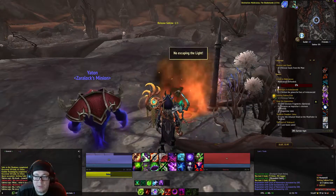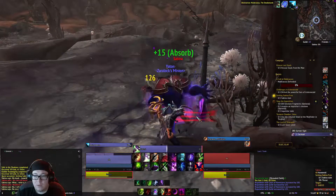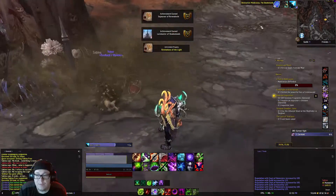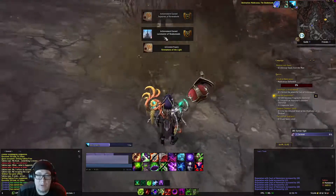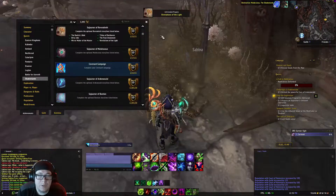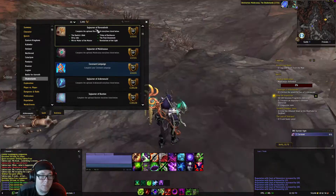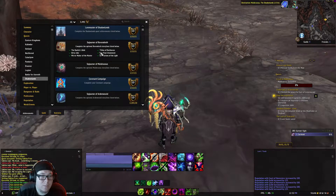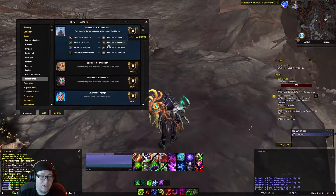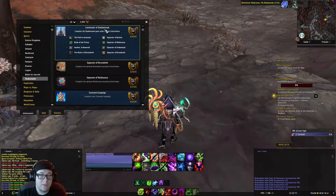There we go. Now we defeat Sabina. After defeating Sabina, a quest will pop up that you accept. You will then have completed the Revelations of Light, which means you've now completed the Sojourner of Revendreth. And if you've done all of these quests, which I have videos available for, you'll have the Loremaster of Shadowlands.